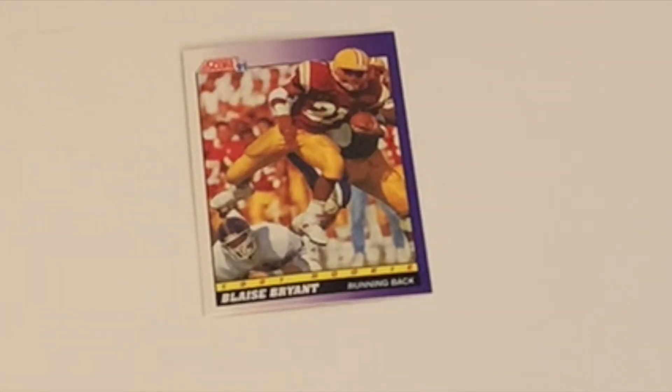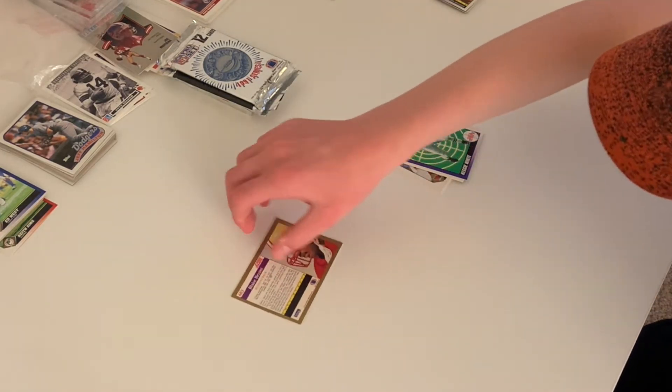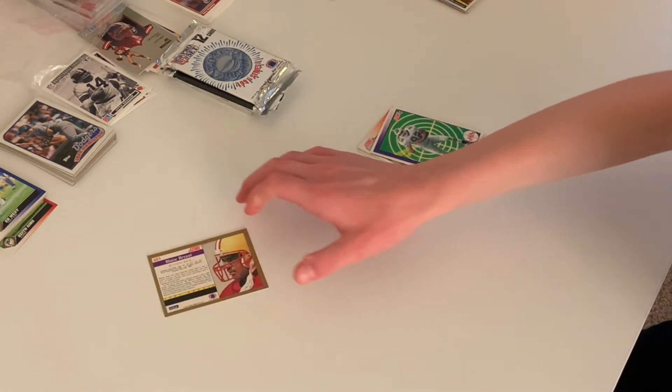Here's Blaze Bryant, a running back who played for Iowa State. He is exactly 200 pounds and he was drafted by the Jets — J-E-T-S, Jets, Jets, Jets! Here's the back.